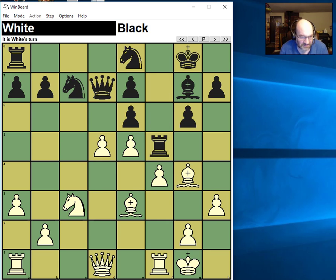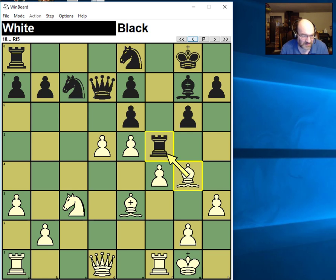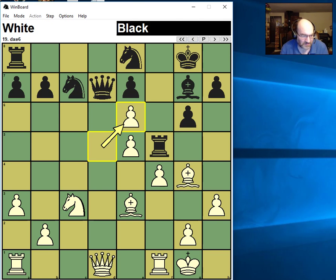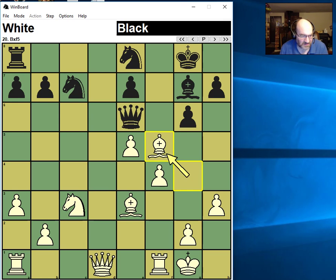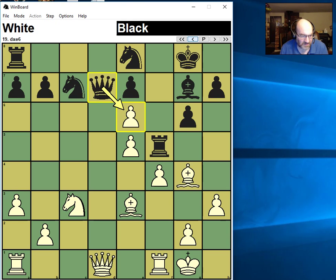Surprisingly he played this. His point is Bishop should take, pawn take — he's thinking okay, fix it with pawns and you can play Knight. It's probably true. So here I said, you know what, I don't have to take that rook — let's just take your pawn. Now I can take the rook and he doesn't get that strong pawn formation. That was my thinking there.